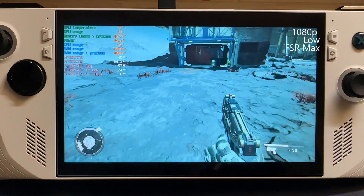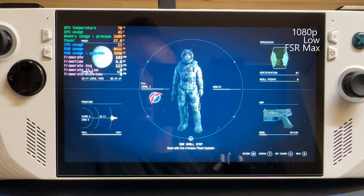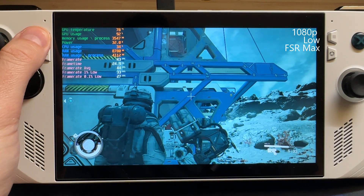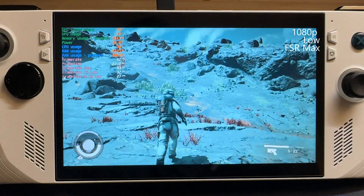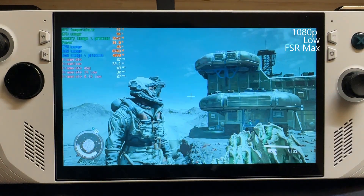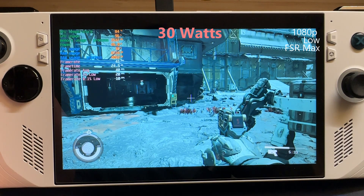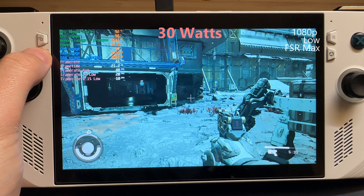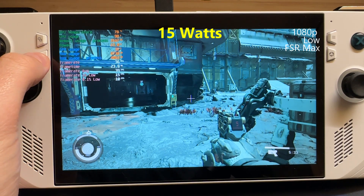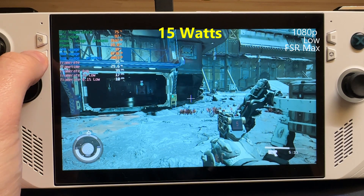I noticed the sharpening especially in the spaceship portion very early in the game — it really cleans up the lines. Comparing third person view, there's not really a considerable drop or increase. In turbo mode we're getting 41 FPS; in performance mode around 35 to 36. So we're gaining five or six FPS, which is probably 15 to 16 percent. It's considerable but it's not going to be game-breaking.